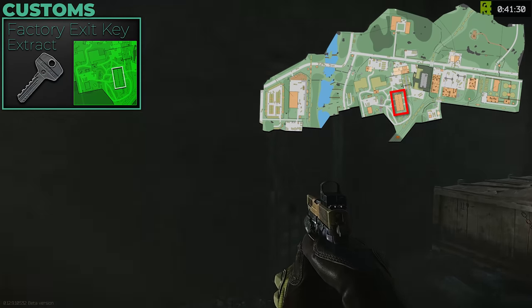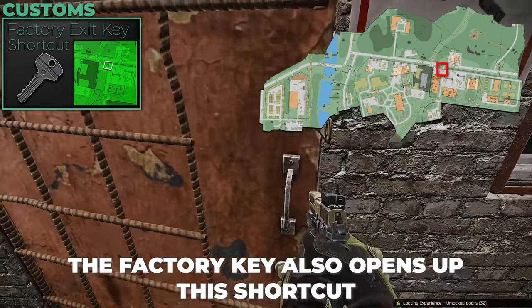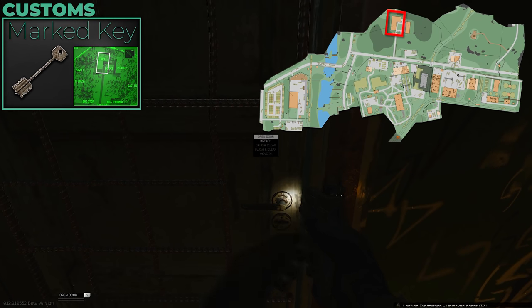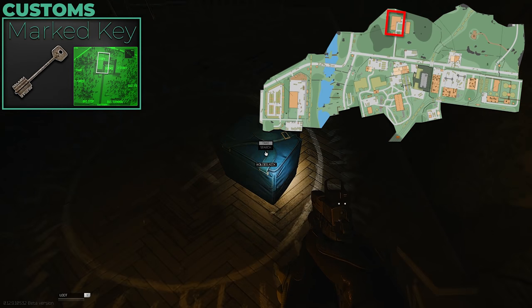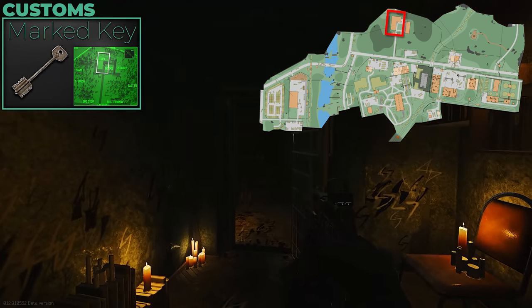Moving to Customs — this is exactly the keys I take in and how I like to do it. Factory key: there's a new extract that requires it. I highly recommend taking one in; hit the lever, run over, extract — simple. It's in the middle of the map. Marked key: one of the easiest money makers if you find something good. Worth paying 400,000 to 800,000 rubles — if you get a key tool or docs case in there you pay it off quickly, usually in one or two runs.